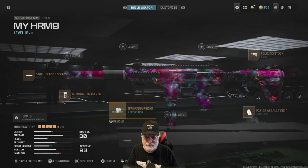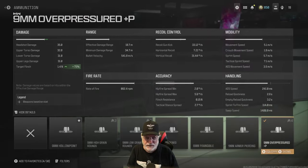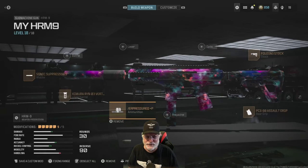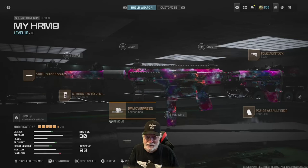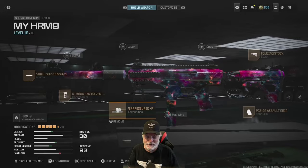Finally, we were out of attachments that we needed, so I decided to add overpressure since we have increased range. We'll increase the target flinch by 75%, so the people with ARs, battle rifles, marksman rifles, and sniper rifles that are trying to draw a bead on Grandpa are going to be flinching. So let's take this configured HRM-9 beast onto the field of honor, see what it did to Grandpa's enemies, and see what it did for Grandpa. Let's go.